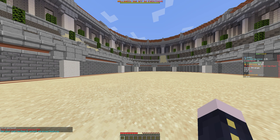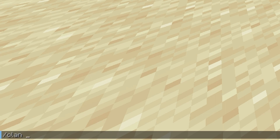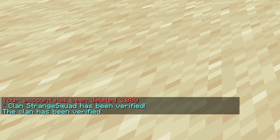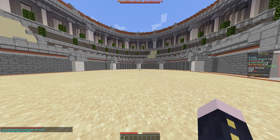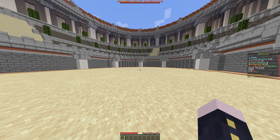Now our clan has been created, we actually need to verify it. We can do this by doing slash clan verify. Now our clan has been verified, which means we can now actually make our clan appear on the map, and this is how you do it.